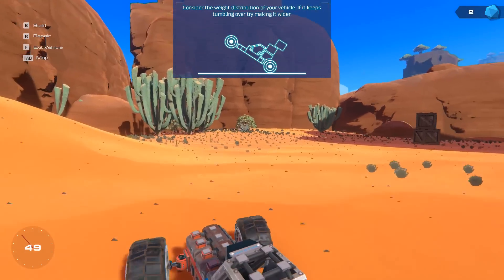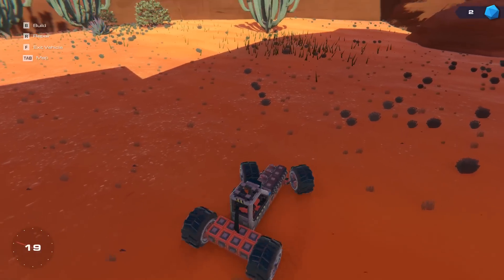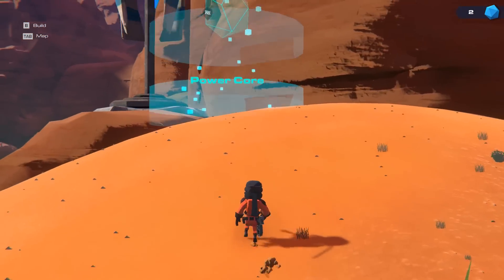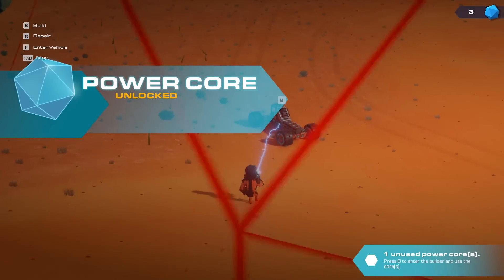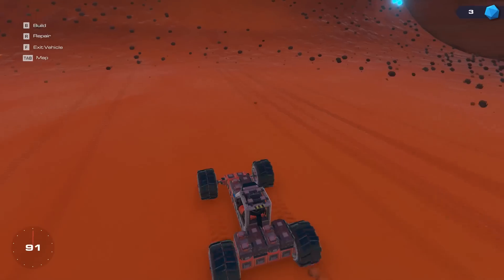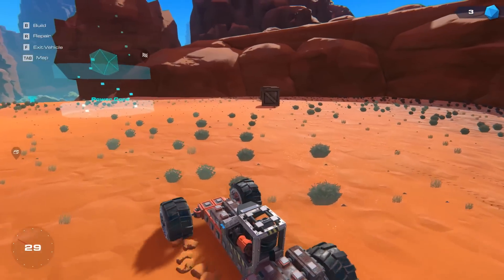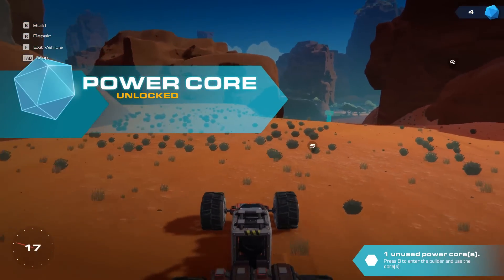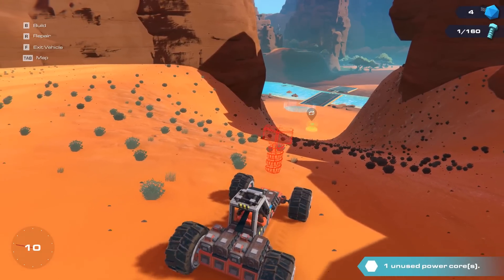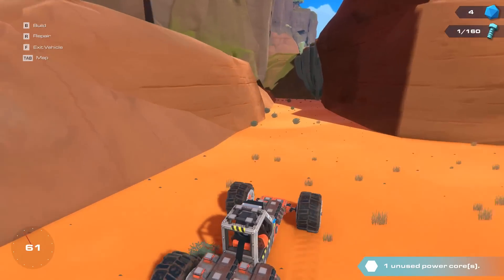We should be able to make it - we got two engines this time, I might need a running start. Nope, no problem at all! Consider the weight distribution of your vehicle - right now we're so small we don't even have to think about that yet. We got another power core up here, so that's three engines already. Let's throw that other one on - we're gonna need it to get up the next hill. Another power core - you're just giving me all the engines at the start! A bolt collected - pick up more bolts to unlock another accessory. Interesting, we get accessories.